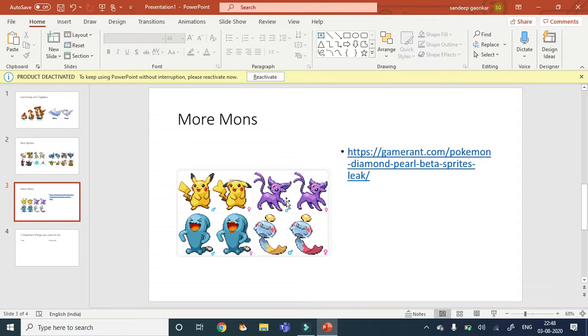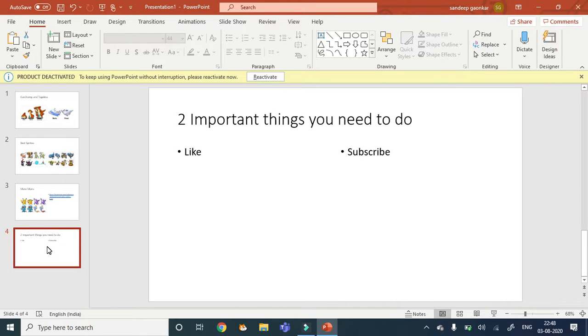Then comes the Espeon beta sprite — this looks pretty good, I'd rate it four out of five. Then Wobbuffet — this looks pretty good too, it has a kind of hair that fits the female sprite well, I'll give it three out of five. Then comes Chimecho, and I'll give it four out of five — you see that golden coloring, it's so good. It looks like a shiny, it could confuse people, but it's pretty good and the coloring matches really well.